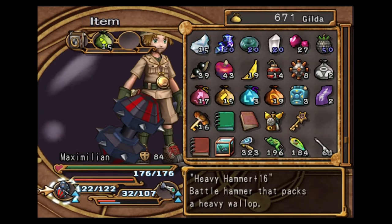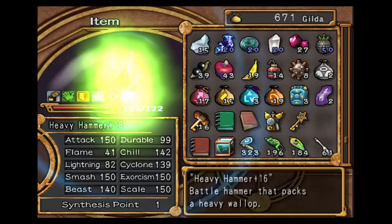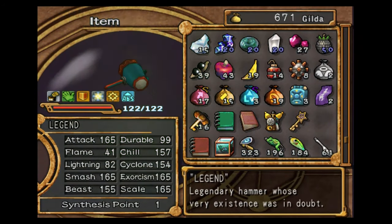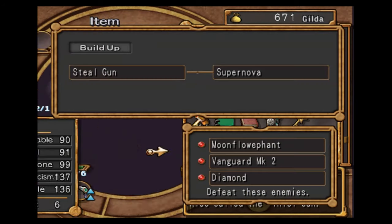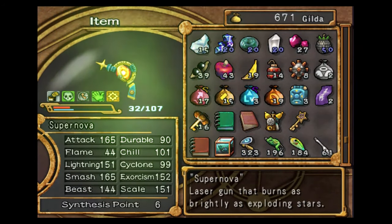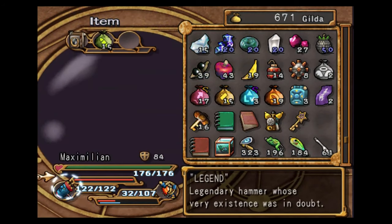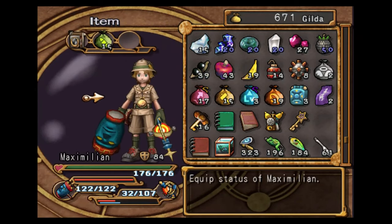Pretty much all you do is you build the Heavy Hammer up to Legend — I'm going to go into a bit more detail than this, don't worry. And this will get you the Legend Hammer. And the Steel Gun goes into the Supernova. So once that happens, these are the two ultimate weapons. And this will get you the trophy. I already have it, so I'm not going to get it.